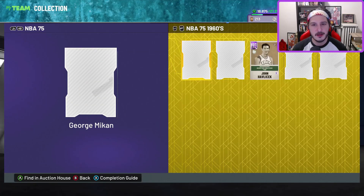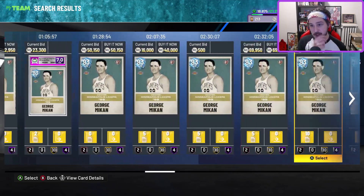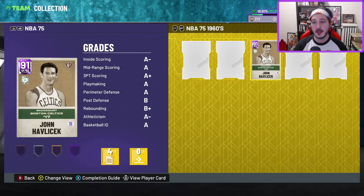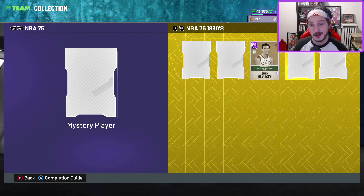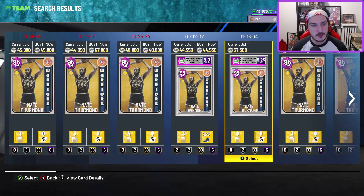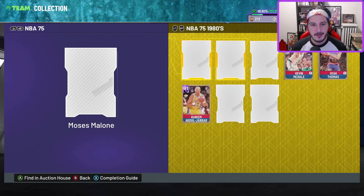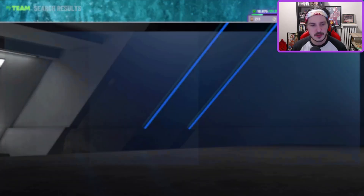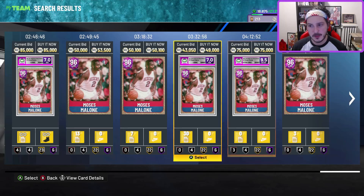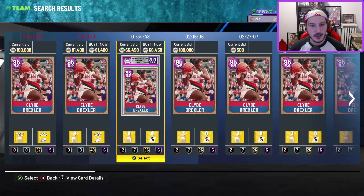Let's go decade by decade. Starting with the 60s — George Mikan is super cheap right now, one of the best budget centers in the game. The glitch version is probably about 10k less and is the exact same card. Nate 'Tiny' Thurman is also super cheap, one of the best budget centers, and he's super fast. Moses Malone is decent but not really worth his current price. Then there's Clyde Drexler.